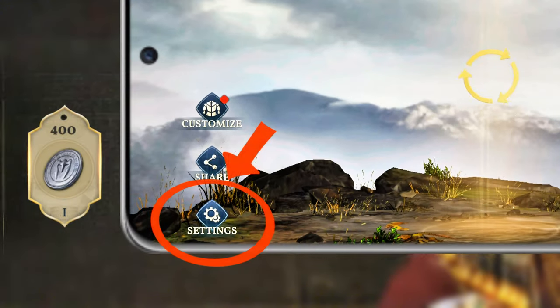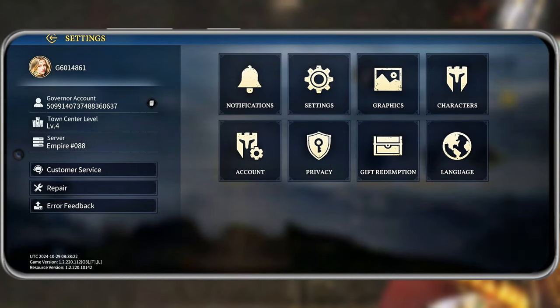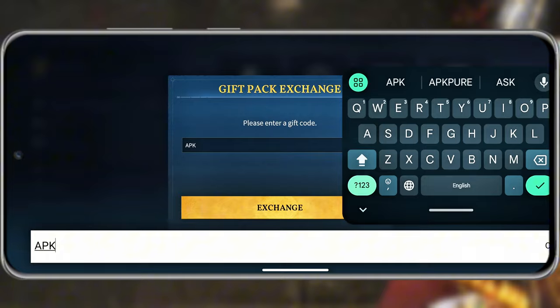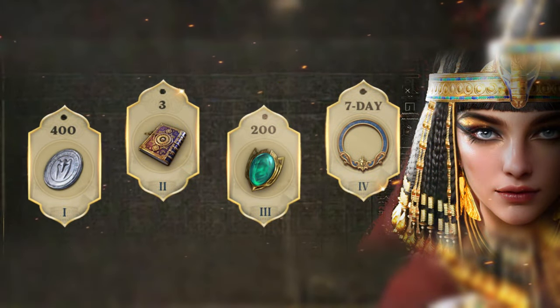After that, tap Settings at the bottom left, then find Gift Redemption. In the pop-up window, enter APK Pure. Boom! Just like that, you'll receive your rewards. They'll be automatically sent to your inventory, so go check out the goodies you've received.